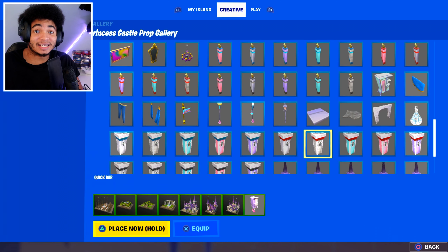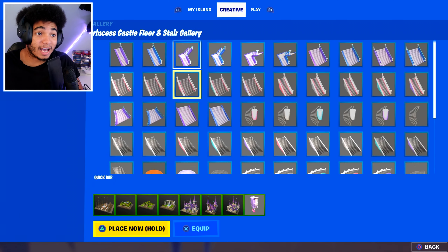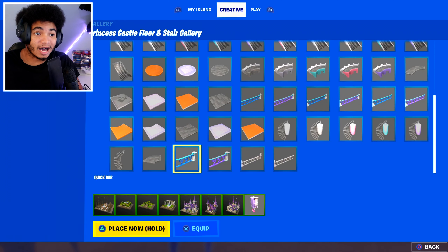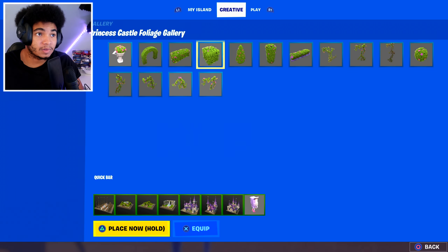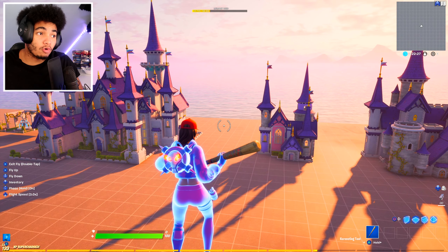I'm excited, low key. We got stairs, railings, floors, all of this. And these are all the new bushes as well — different kinds of vines, different bushes you can finally use on your map.